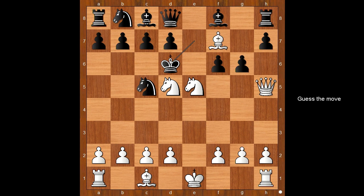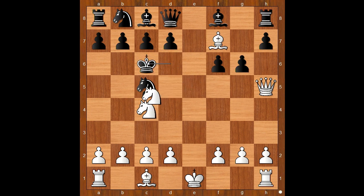White to move — how would you continue now? Taylor played knight to c4, check. King to c6. Knight to b4, check. King to b5. The knights have taken the black king to a deep, deep forest. However, the black king is now threatening to capture one of the knights.